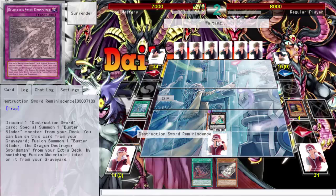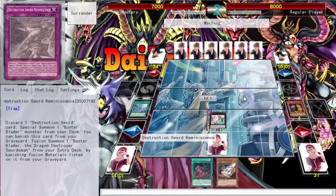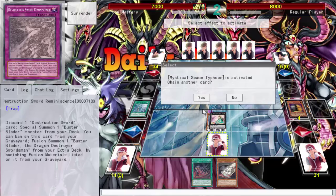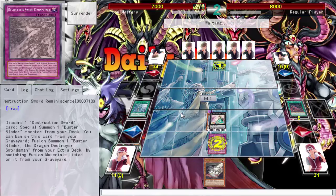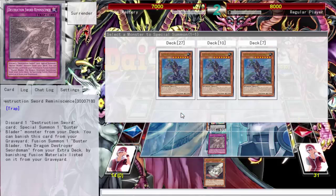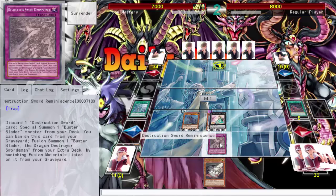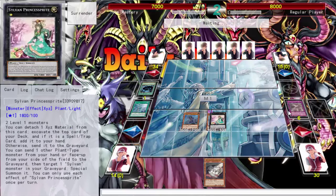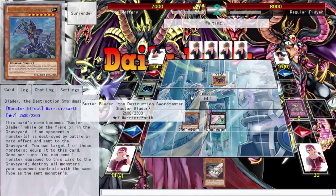This card lets you banish from your graveyard to search a Buster Blader or Destruction Sword card from your deck — that's not a terrible play. Even if something happens, as long as this card's okay I'll be okay. I can activate this, summon a Buster Blader. I believe there's no actual Buster Blader in here, but there is this guy. It says 'Buster Blader monster,' not Buster Blader himself — that's pretty good.